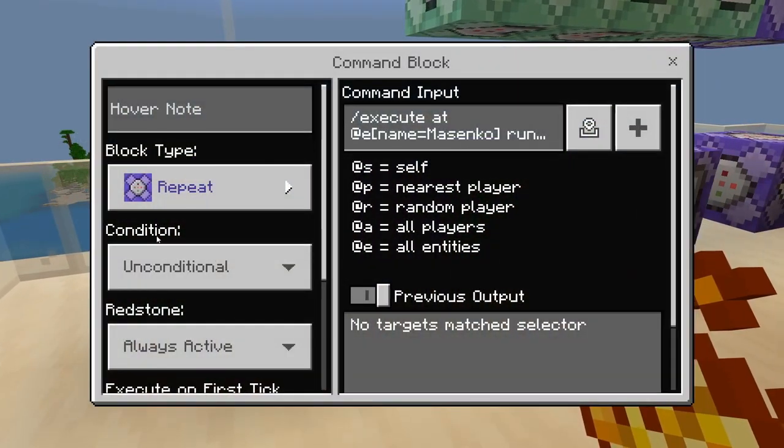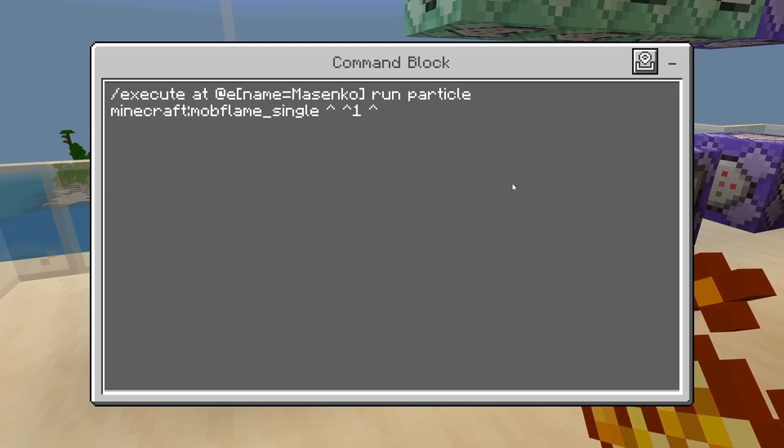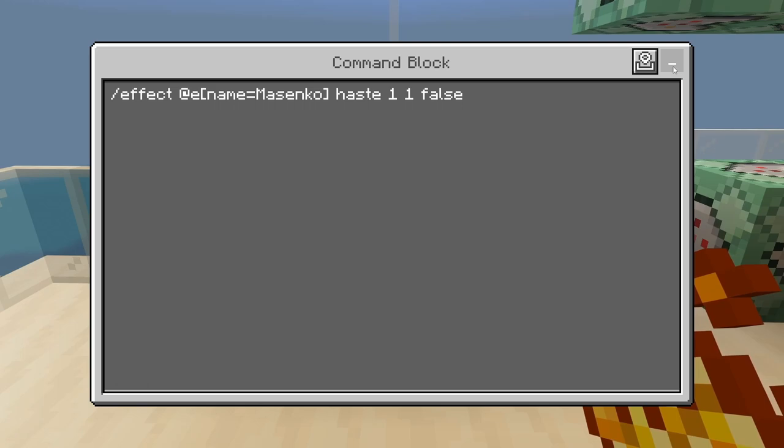Moving on, I have another repeating, unconditional, always active command block: slash execute at at E, name equals Masenko, run particle, Minecraft mob flame single, caret, caret, 1, caret. So at the armor stand named Masenko, I'm going to summon a fire particle. And then chain unconditional, always active: slash effect at E, name equals Masenko, haste, 1, 1, false — giving it yellow particles. The Masenko blast is yellow, but there's not a lot of yellow particles in Minecraft, so I'm using fire and yellow particles from the haste.